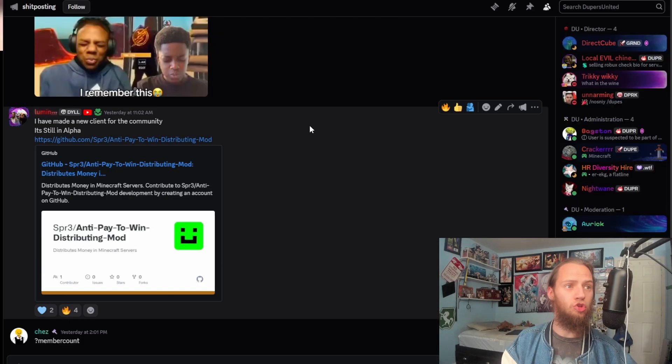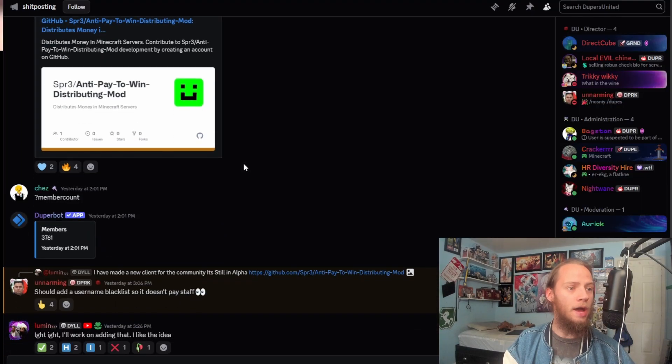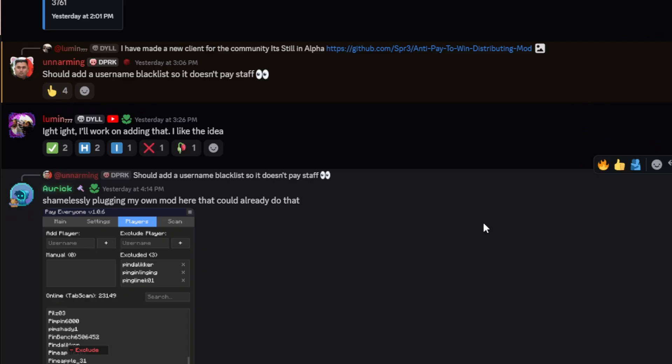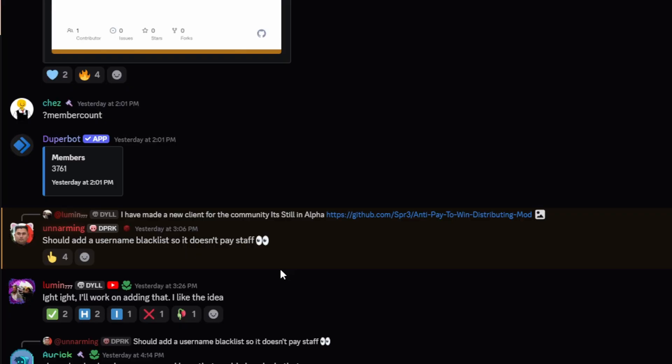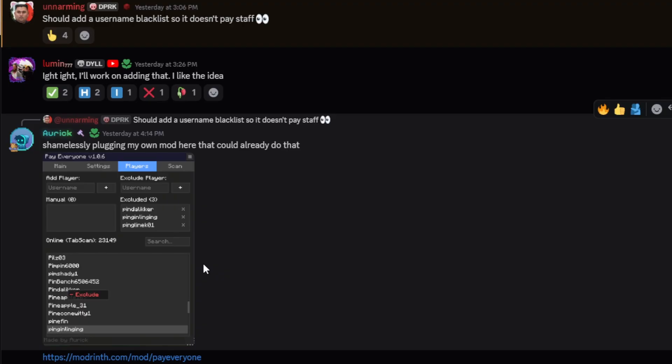After done making that, I promoted it inside a few discords in the community as a distributing mod. It is for 1.21.4, which is currently the latest version as of recording this video. Later on, someone pointed out that another mod already existed that could blacklist players, but mine can buy out the auction house which theirs can't.